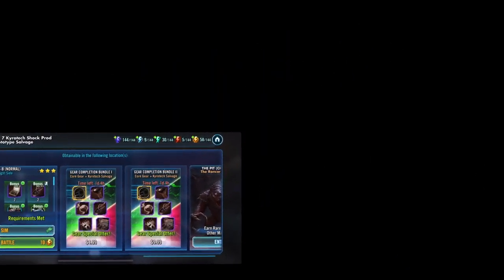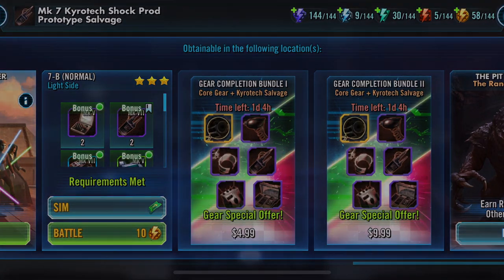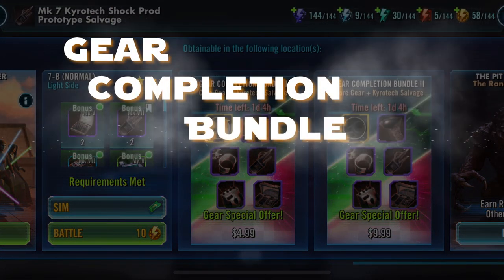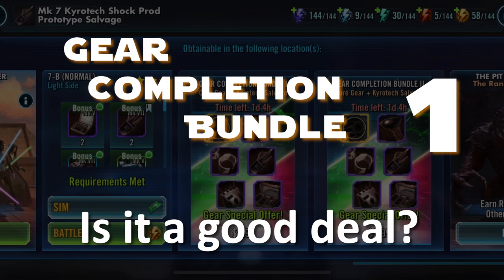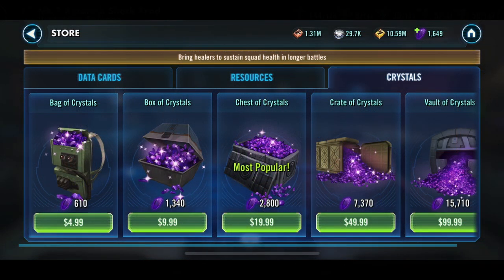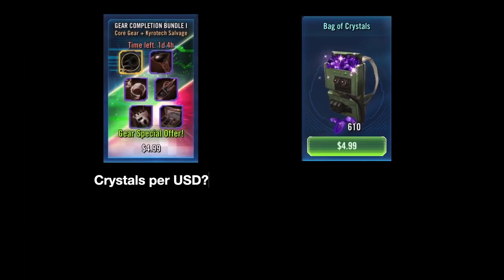Hey there, welcome back — this is the Gerbil. In today's video we're going to do a quick review and breakdown of the Gear Completion Bundle 1 that pops up in the store from time to time. This bundle is only five dollars, so we're going to compare it to the five dollar bag of crystals to give it a realistic price point in terms of value of crystals per dollar.